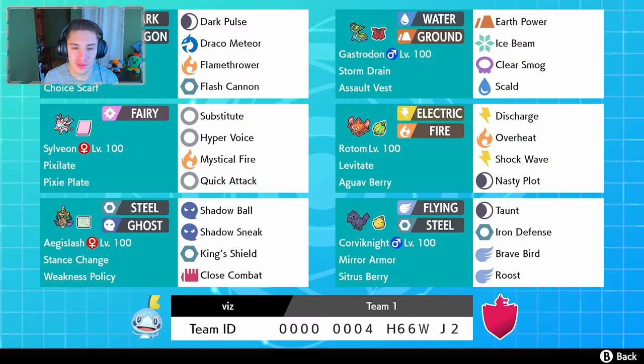Before we end off this video I want to show the team off one last time. Here's a look at the team — you guys can see everything: their abilities, items they're holding, their moves, and all that stuff. If you want to use this team for yourself, the rental code is at the bottom of the screen, and I'll also leave a link to the person who made this team in the description below. Guys, I want to thank you for all the support on these videos. If you want to see more, smash that like button, click that big red subscribe button, and let me know in the comments. Thank you guys so much for watching — see you in the next one, peace out!